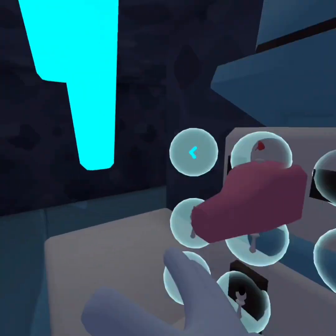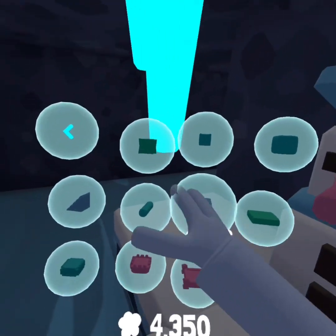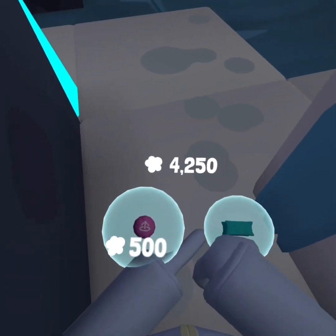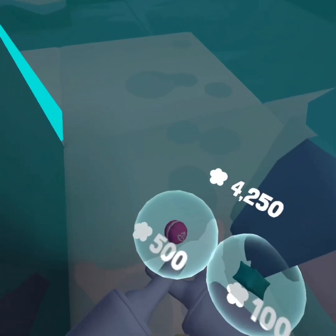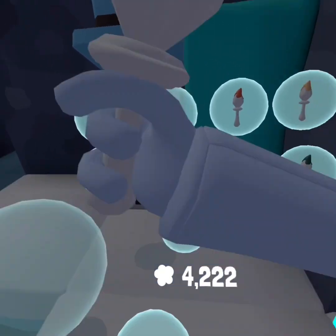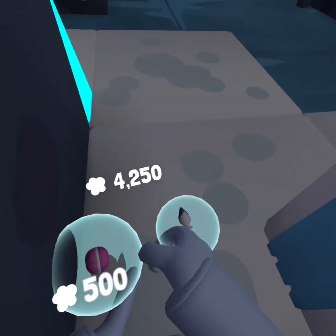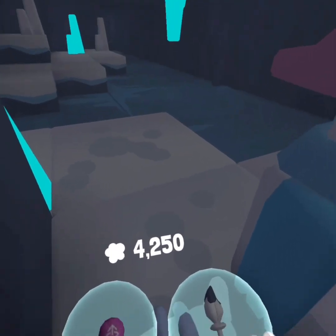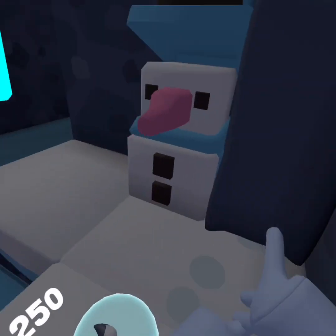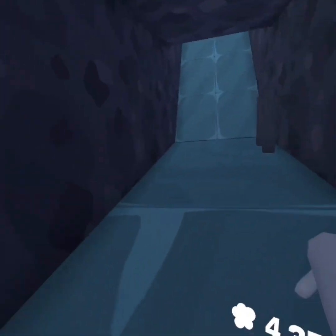Another spot is right over here — come over here, get this block, and paint it gray. You're gonna have to cram yourself in here making sure nobody can find you, but it actually is a really good spot. And that's that spot — now let's go to the Fortress.